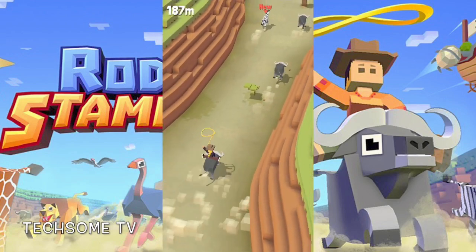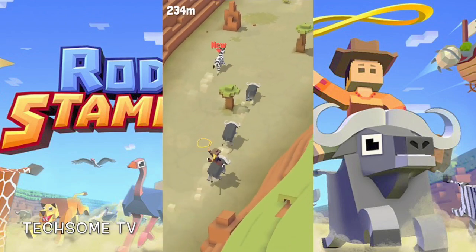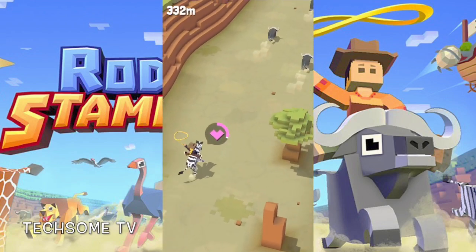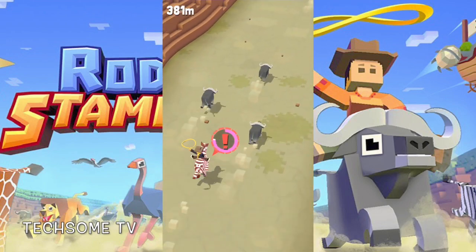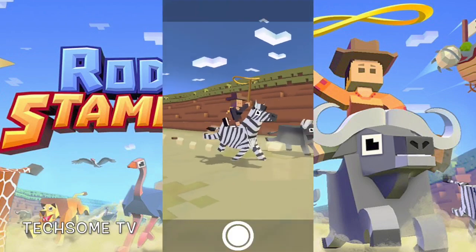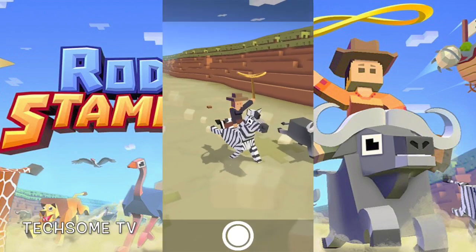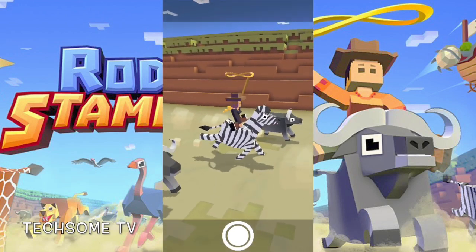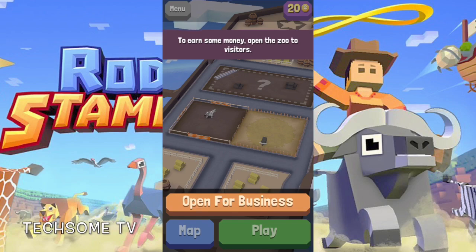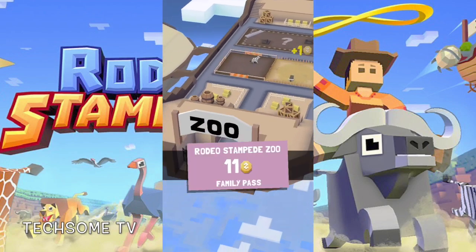Hold tight atop these bucking beasts and you might just win their hearts. When the stampede's over, the zoo begins — enclose yourself with your four-footed friends and let your patrons gaze in wonder. This is one wild ride you will not want to miss. Ride through the wild stampede on the backs of buffalo, elephants, and all types of exotic animals. Dodge and avoid obstacles in your chase for high scores.